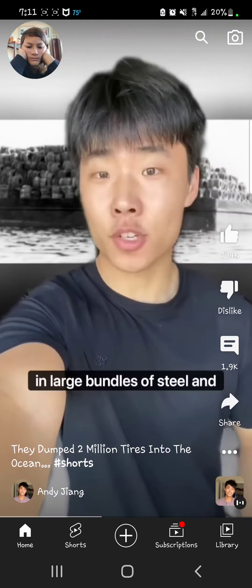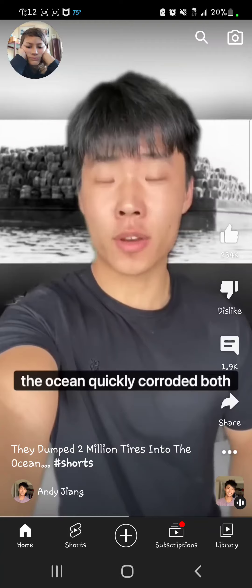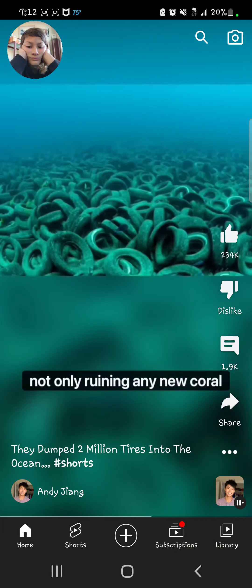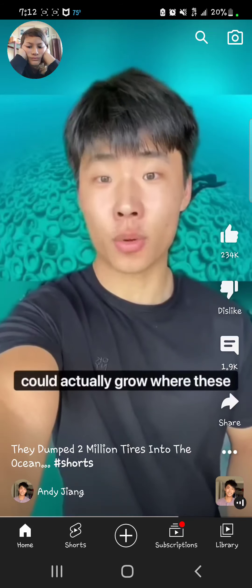The tires were dropped in large bundles of steel and rope to make sure they would stay in one place for the coral to actually grow. Unfortunately, the ocean quickly corroded both of these materials. And as hurricanes and storms continued to come through the area, the tires were pushed everywhere, not only ruining any new coral growth, but also squashing and killing tons of old and natural coral.